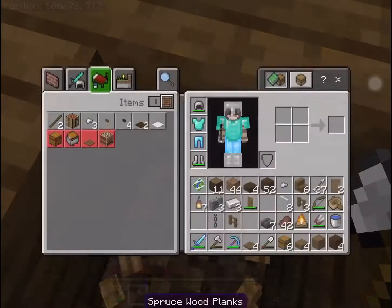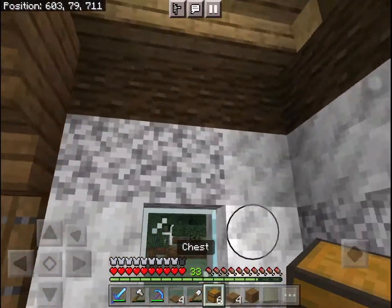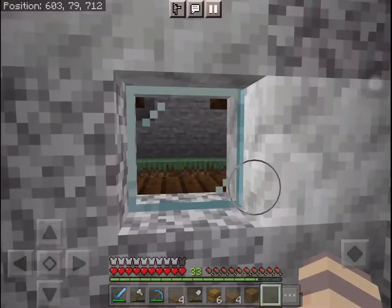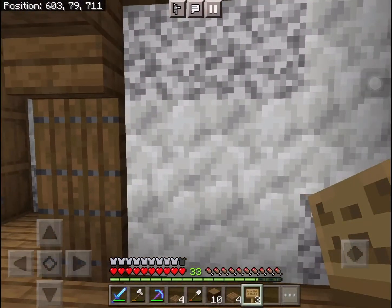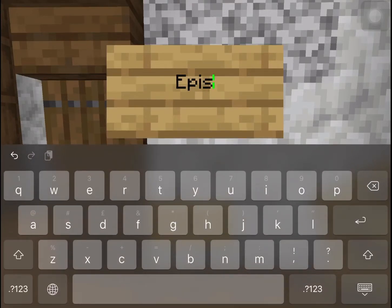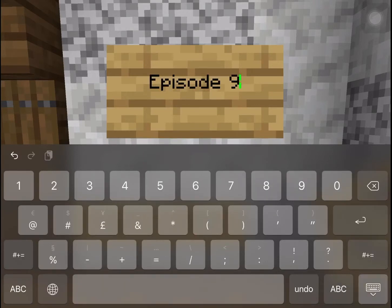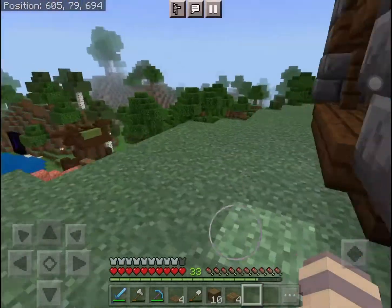We can also add a crafting table right here and place it. This area is actually going to be the map area of this building. Let me break this and replace it. We're going to add some signs right here and place the maps in this area — so let's type 'Episode 1' on this one and 'Episode 9' on the next, and leave this one blank. Now let's go and get some of our item frames and our two locked maps.